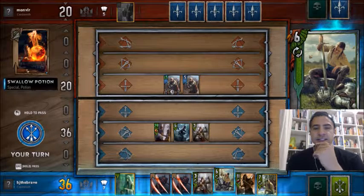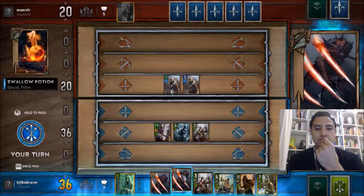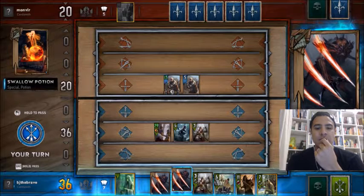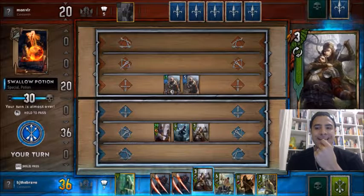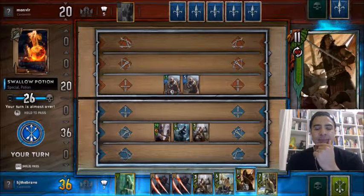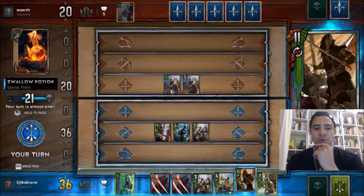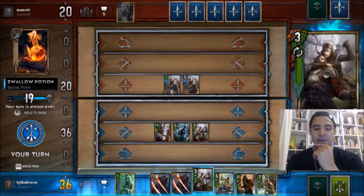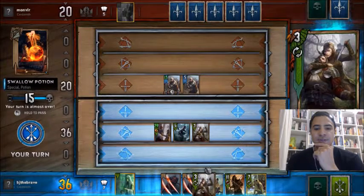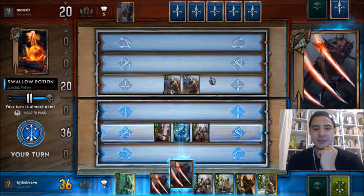We are at 36. We could swipe this, or we could use the elven mercenary and continue drawing. We could even play that because we're so far ahead, but usually I like to play Yevon after I've won a round. I'm actually tempted to just play the mercenary. Actually, we're going to play lacerate — we're going to lacerate.